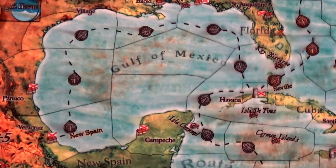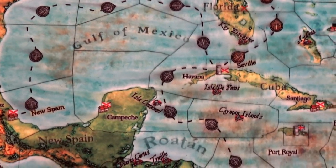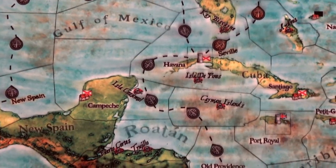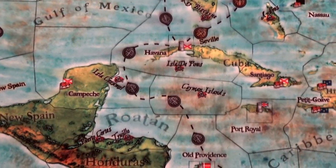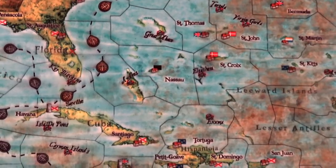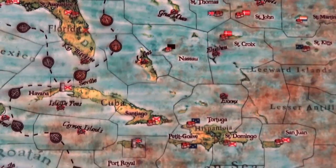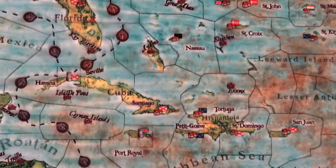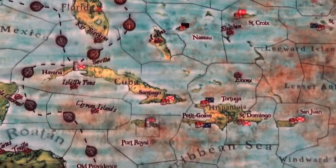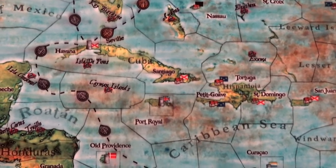It is 1713. After a decade of war, a rare peace comes to the Spanish main. With thousands of demobilized sailors, pirating has exploded in the West Indies, where the port city of Nassau serves as piracy's headquarters. One crew of pirates, calling themselves the Flying Gang, seek fame, fortune, and self-governance by building their own republic free from the constraints of kings, queens, and imperialisms.